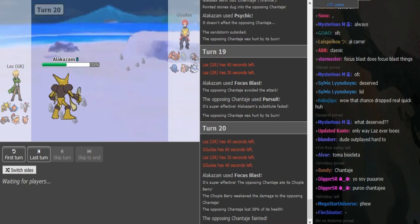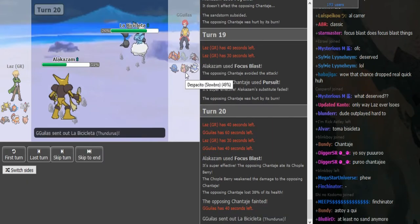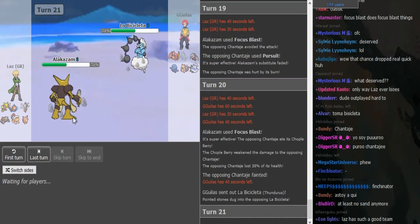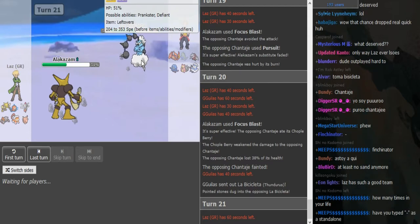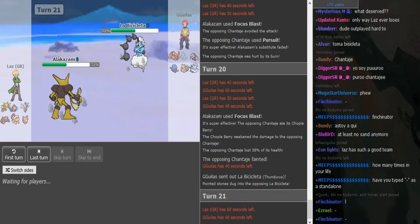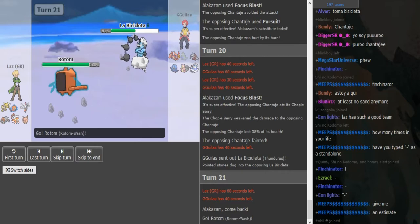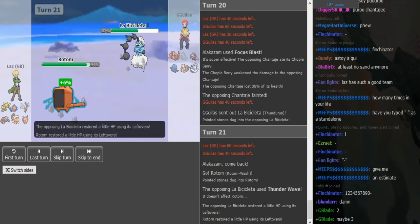Slowbro might be able to take one Shadow Ball. He's gonna go for Thunder Wave. I think it's a roll on Slowbro — it might be in the Greek guy's favor. Maybe Thunder Wave is the only play he has. I would go into Heatran or Rotom here because Alakazam can still put in work. He goes into Rotom predicting the Thunder Wave and gets it correct — amazing! I think he was kind of forced to Thunder Wave there because Alakazam was such a big threat.